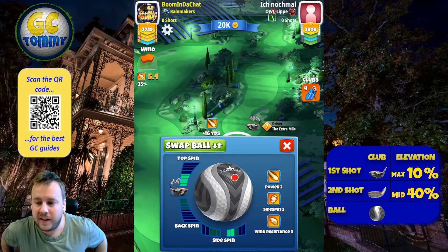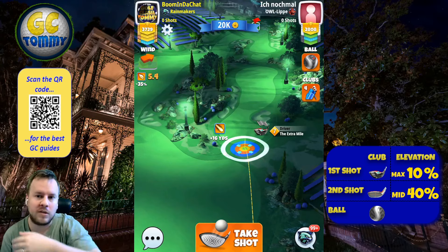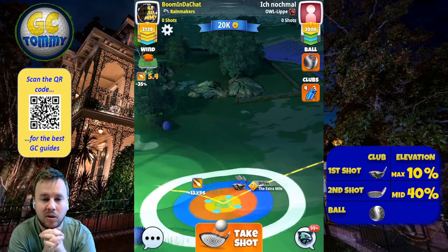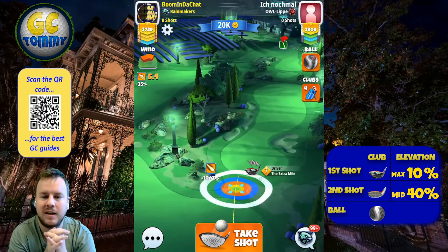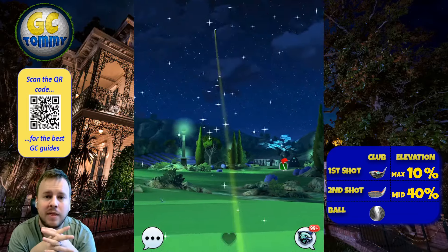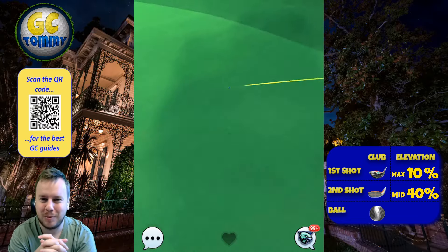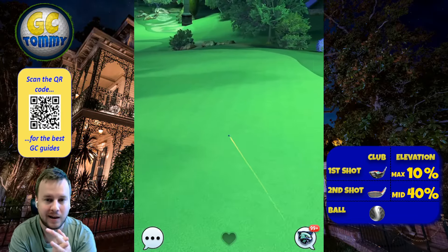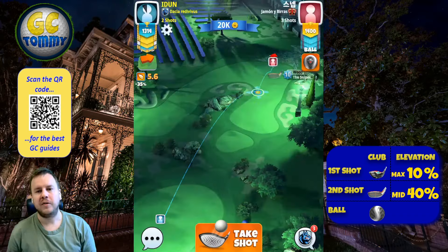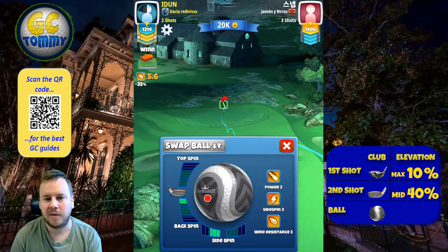Hole number six is most definitely the toughest par five in this tournament and the toughest hole overall. We're going to use four and a half bars of top spin and some right spin, stretch out to max to see the ball guideline bounce on the fairway. Adjust max plus 10, push up to max, then apply max overpower with half a ball of right curl. You don't have to play with an Extra Mile - we want the driver with the most power to simplify the drive and get the ball far up on the fairway so we can play with our Sniper.